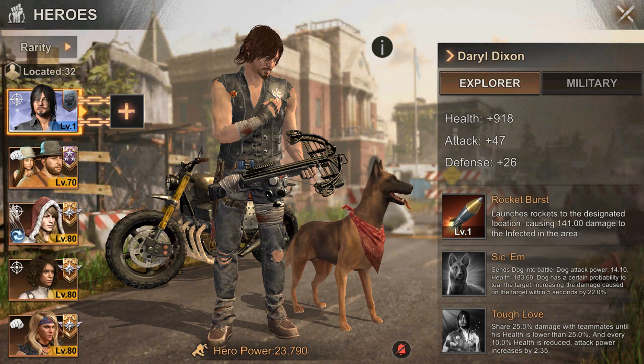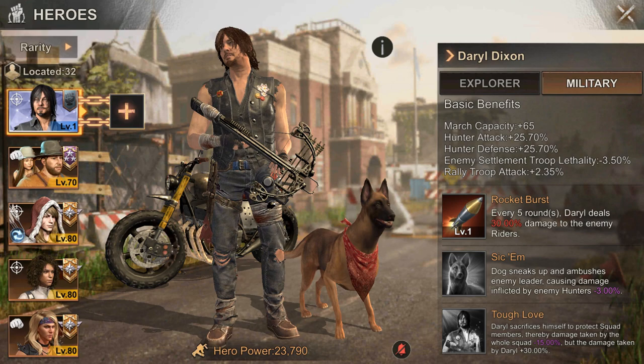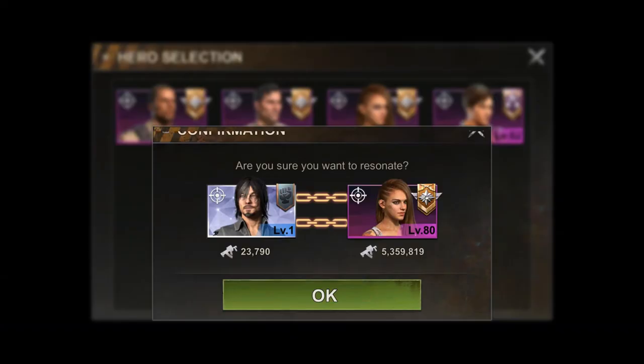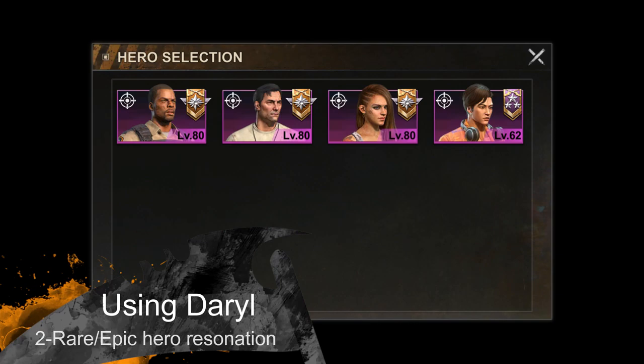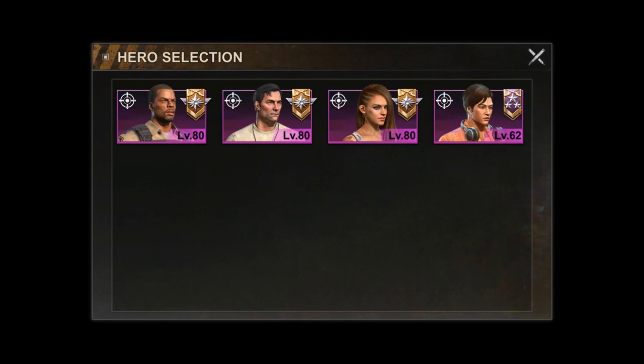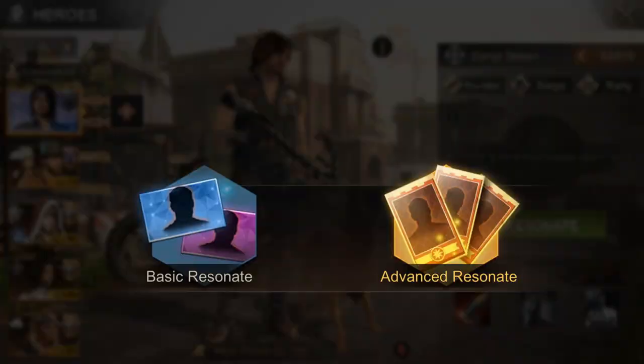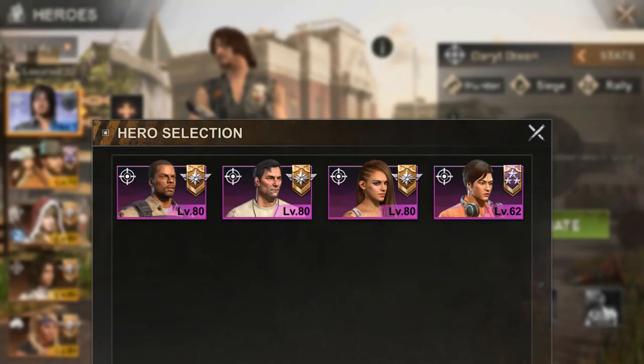To be specific, you have three options to use Daryl. Option 1: Using him without resonating with anything — I don't recommend this as Daryl will be on level 1 and most of his skills will be locked. Option 2: Resonating him with a rare or epic hero. As most free-to-play players have at least one maxed purple hero per each type, this is the most common way to use Daryl.